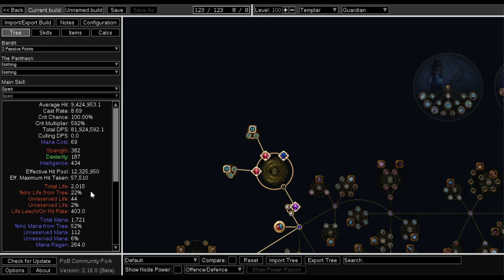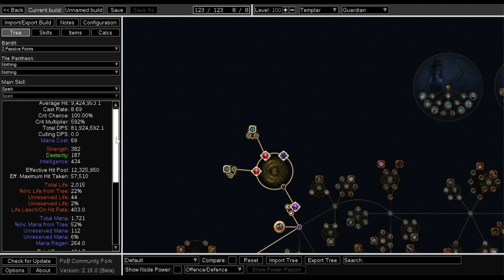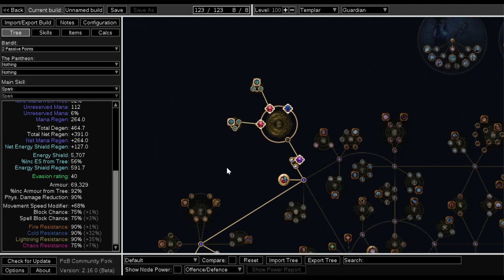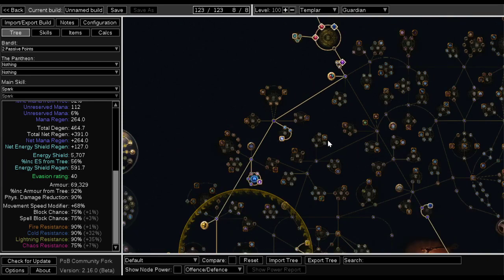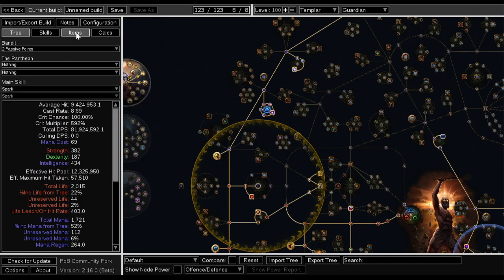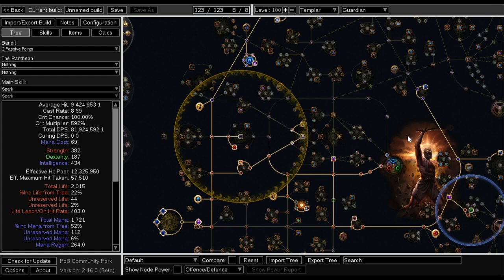That brings us to our DPS: about 82 million. 100% crit chance, 592 crit multiplier. We have a 12.3 million effective hit pool, which is enough — there are builds with much more, but you also have sustain: if you get hit you heal. For resistances we are pretty much everything capped. About 70k armour. For me that's enough — if you have less DPS you might want to up that defence a little. The higher my DPS got, the less need I had for extreme defensive mechanics, but make no mistake this is still more tanky than 75% of builds on the server with this DPS.